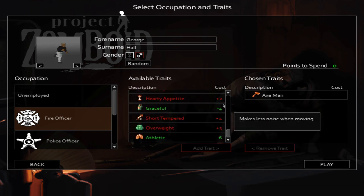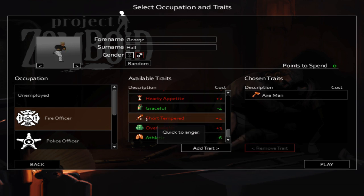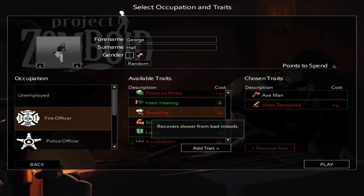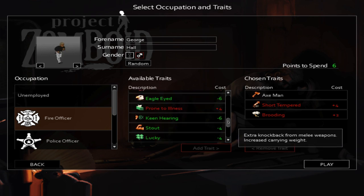One other note: there will be NPCs implemented into this game but they are not currently available. Some traits directly affect NPCs. For instance, short tempered — quick to anger — will affect my anger trait. Currently your anger will not affect other human players or zombies, so until NPCs are implemented these traits are free points essentially. I suggest picking up short tempered for three points and brooding, which makes you recover slower from bad moods — also currently useless — giving me six points total.